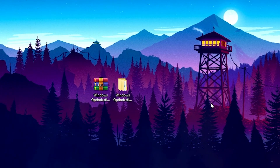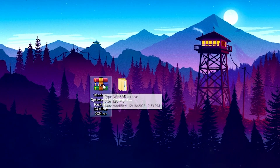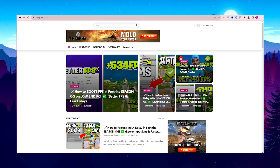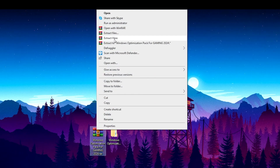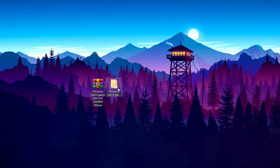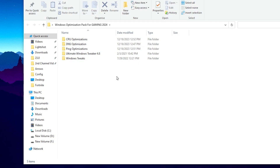In the next step, download this Windows optimization pack from the description link on my website. Once downloaded, right-click and extract the file to your desktop. Inside the folder you will find CPU optimization, DNS optimization, ping optimization, Ultimate Windows Tweaker, and a Windows Tweak folder.